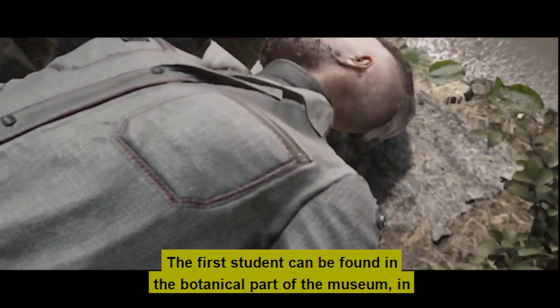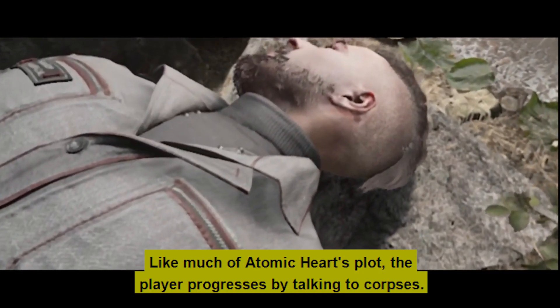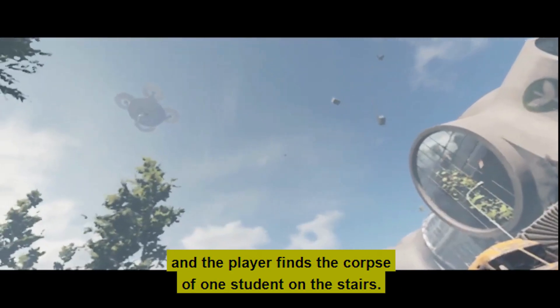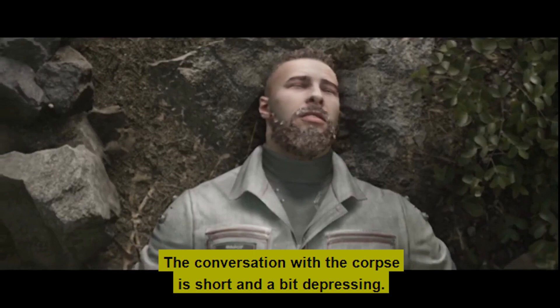The first student can be found in the botanical part of the museum, in a hallway behind some closed doors. Like much of Atomic Heart's plot, the player progresses by talking to corpses. A man calling himself Oracle can be tricked into opening the door, and the player finds the corpse of one student on the stairs. The conversation with the corpse is short and a bit depressing.